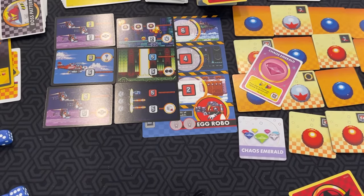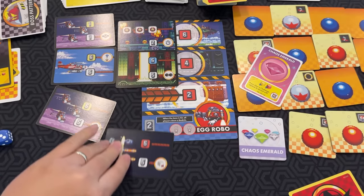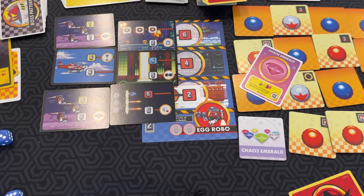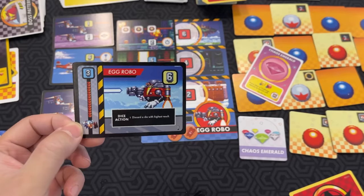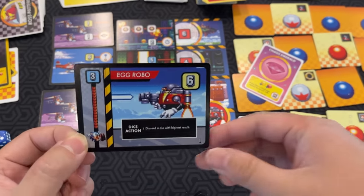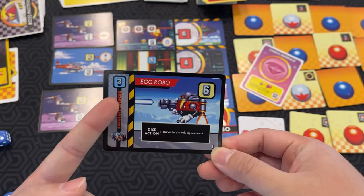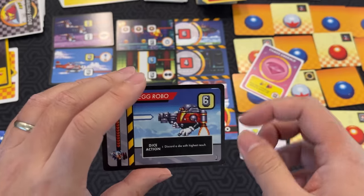This boss needs to be hit two times. Also, whenever this boss is hit, all players draw a bad nick. He also has a boss attack card that moves in front of every player as if it's a bad nick. In this case, whenever you do a dice action, discard a die with the highest result. When you roll boot three, you take damage to escape him — you use the yellow six, but then it flips to the other side, which does a different thing.